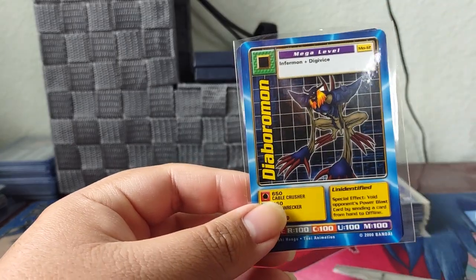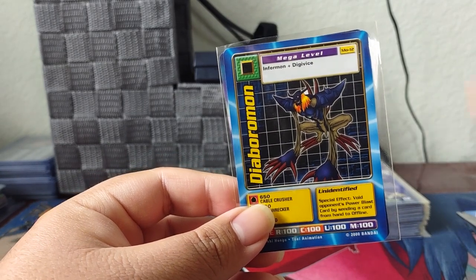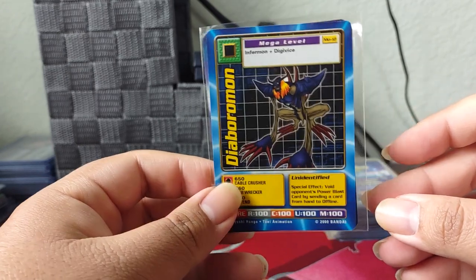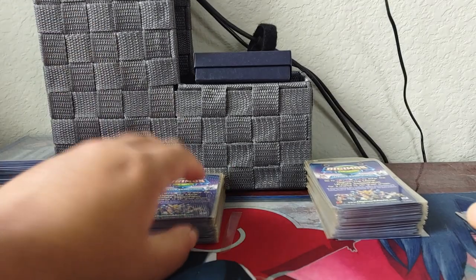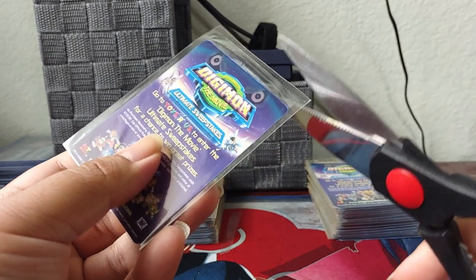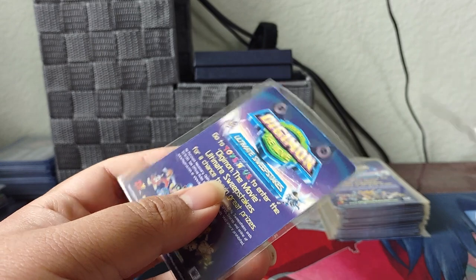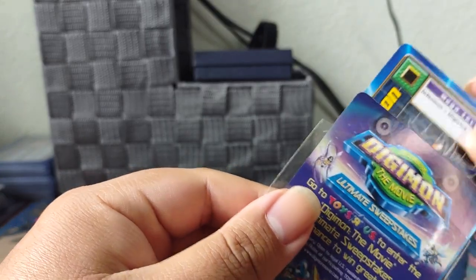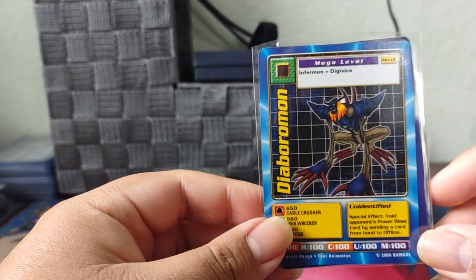I think this is the most difficult one to get — I'm not sure, they're probably all the same. Diaboromon — this is movie promo number 12. I like the design of that monster. There's one specific one I want to pull that we haven't pulled yet — I'll let you know when we pull it. Nice, we get another Diaboromon, our first double.